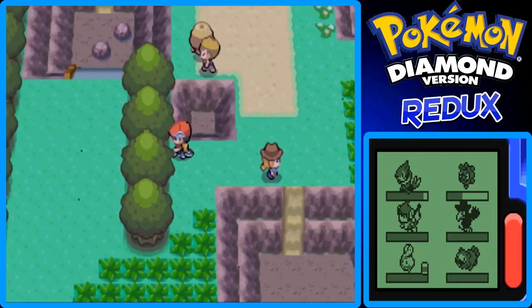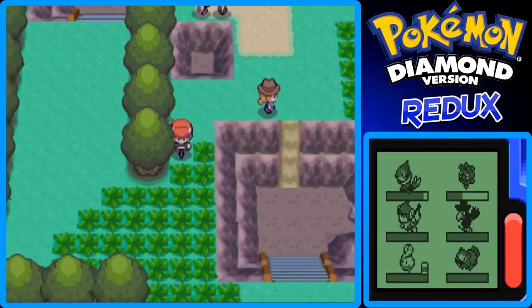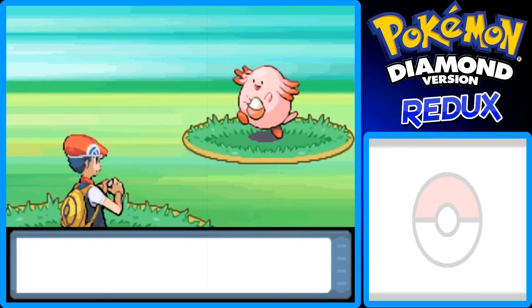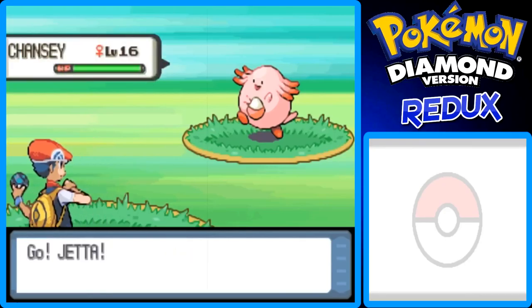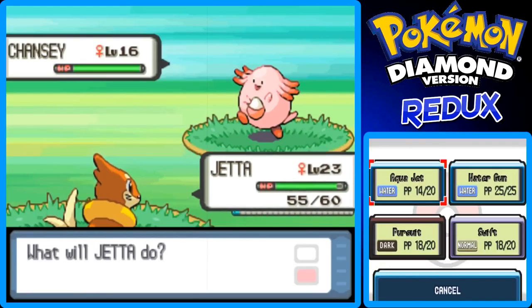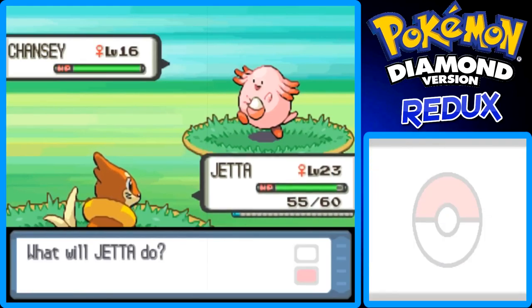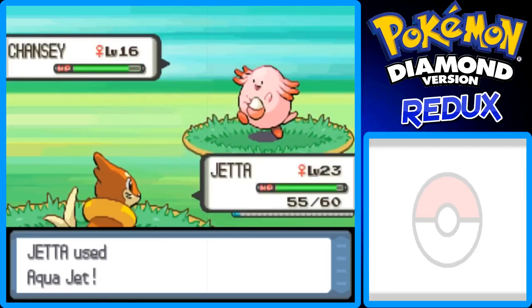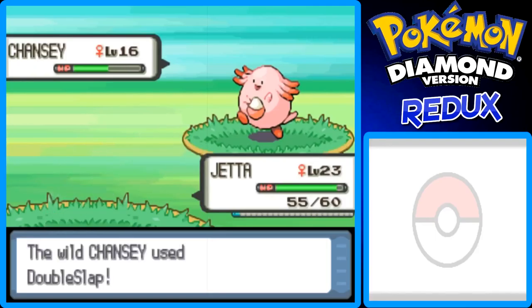There were so many Bidoof in that battle that the Ranger had. I didn't even read the trainer type name. Oh look, I found a Chansey — that's pretty cool! They're pretty rare. Let me see if I can catch this thing, just to have it. I'll use Aqua Jet. I think Chansey can flee too, so keep that in mind — you kind of want to catch it quickly.